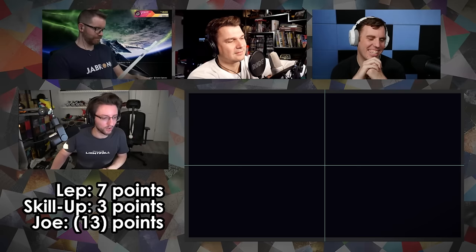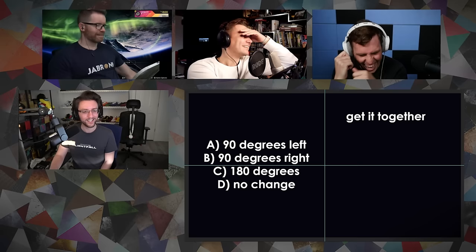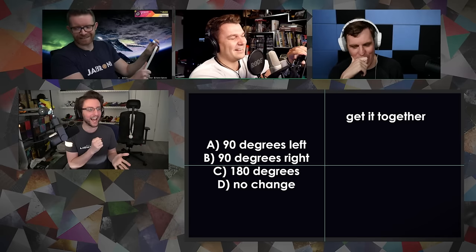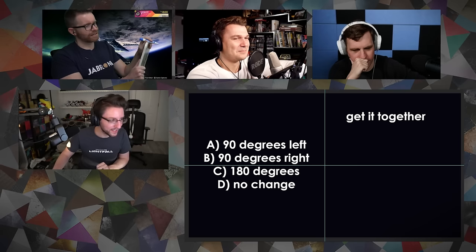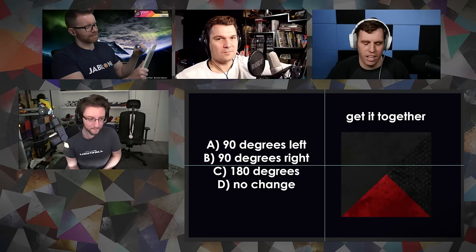This next game is called Get It Together, where I'm going to show you a shader and you need to tell me if it's correctly oriented or not, and if it's not, you have to tell me which way it needs to be spun to be correct. Should it go 90 degrees to the left, 90 degrees to the right, 180 degrees, or should it not change at all? I feel like I've got a strategy here. Do you look through shaders at night before bed? I do a lot of fashion, and I have not used the favorite system yet.